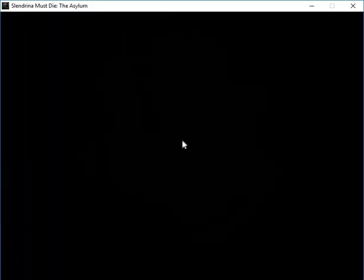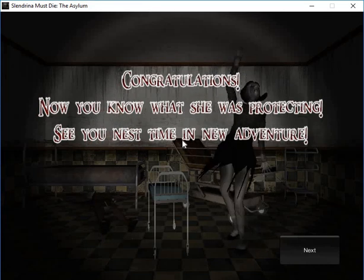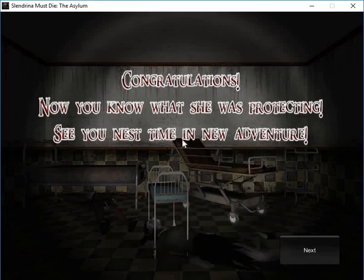We just escaped the asylum! Already got all the old medical books, just left the baby behind. Hopefully the baby will not be so aggressive in the forest. Even though the baby was already attacking us in the next level of the asylum, but that level never existed in this version. So we only have to play one of them!